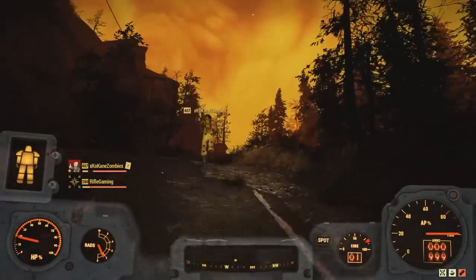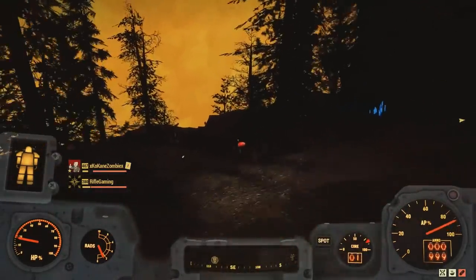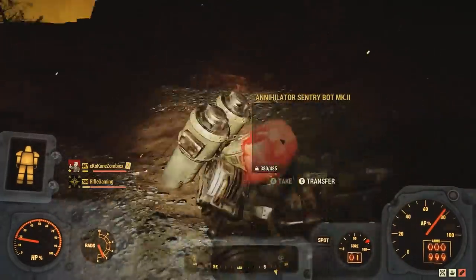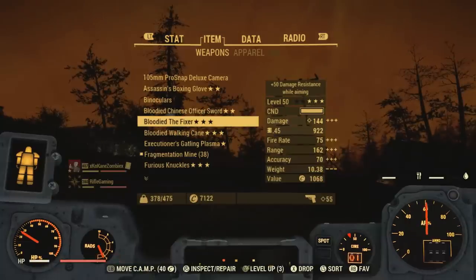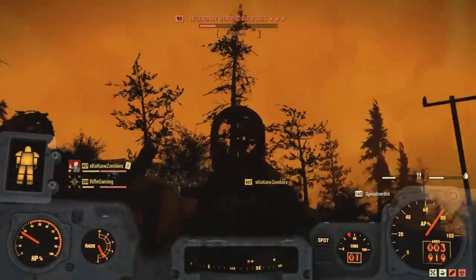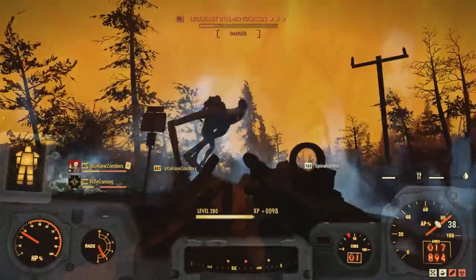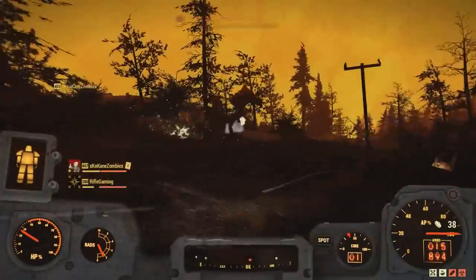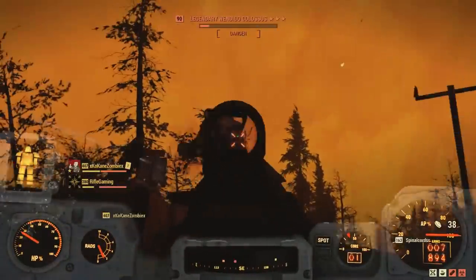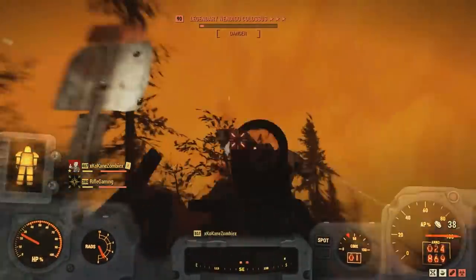In case you don't know how to exactly spawn the Colossus, I'll have a comprehensive video guide in the description. We actually ran into the Colossus when Kane was showing us the spot where he found that random encounter. This fight is a lot of fun to take on. Unfortunately, it isn't as powerful as, say, going up against the Scorch Beast Queen, and it's not set up as an event — it doesn't notify the whole entire map that the fight is going on.